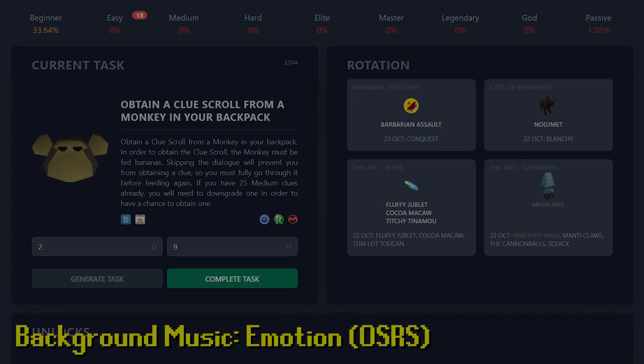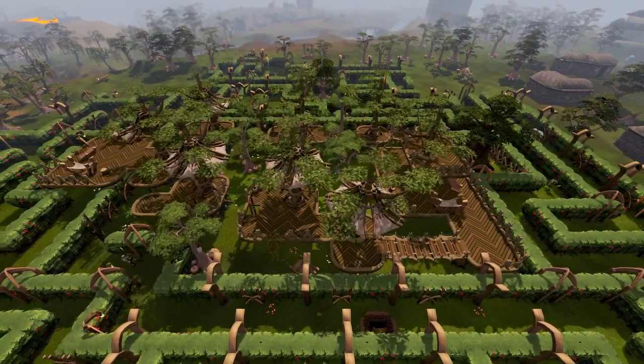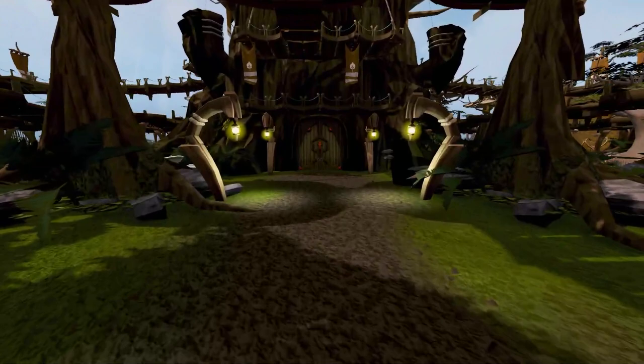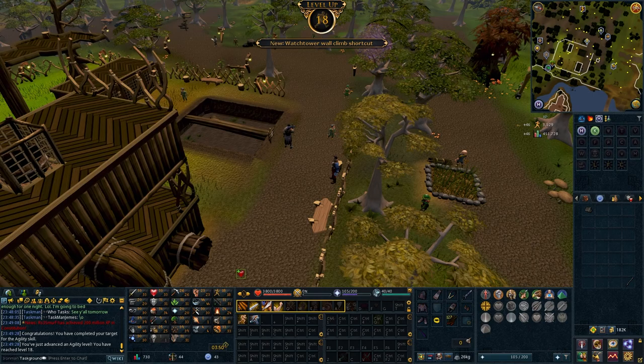Obtain a clue scroll from a monkey in your backpack — a tedious achievement, but it does mean we get to start Monkey Madness. Before we can even begin Monkey Madness, we need to complete the Tree Gnome Village quest, which we already did, and the Grand Tree, which we haven't. But to start the Grand Tree, we need 25 Agility, and that means training agility the traditional way. Agility is an outdated skill. Level 18 — now we move on to the Watchtower Trellis. This one's shortcut is better XP per hour than the Gnome Course, and that's 25. Quest time.